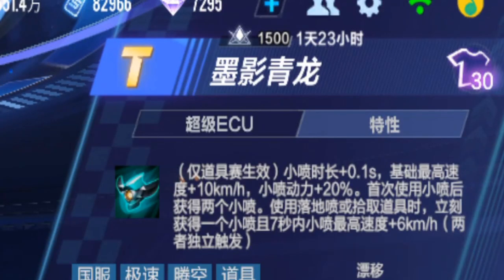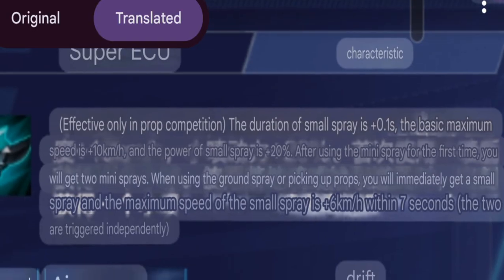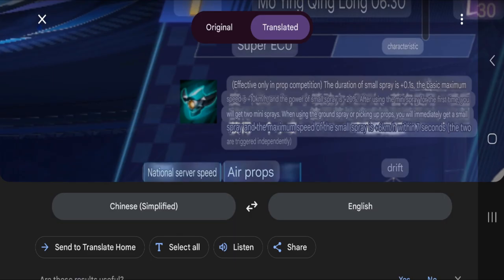The minibus situation: plus 0.1 second, base max speed plus 10 km power, minibus power 20%. After using minibus for the first time, you get 2 minibuses. Early start by using boost, and when using landing boost or picking an item, you get a minibus. Minibus max speed is plus 6 km power for 7 seconds.